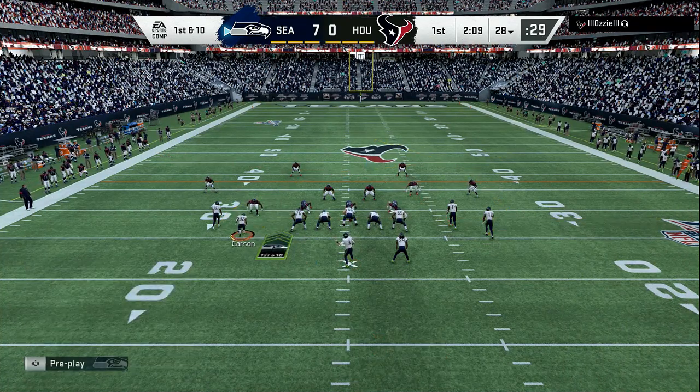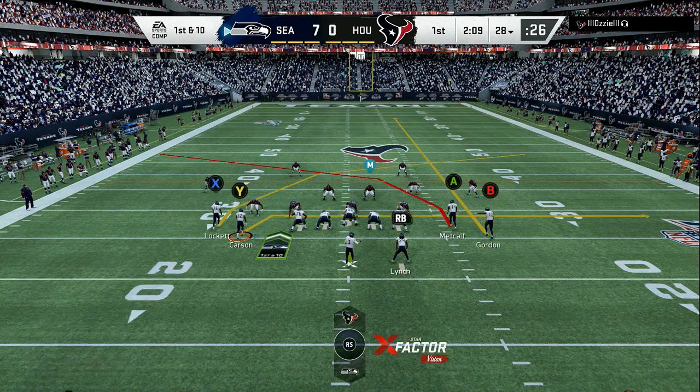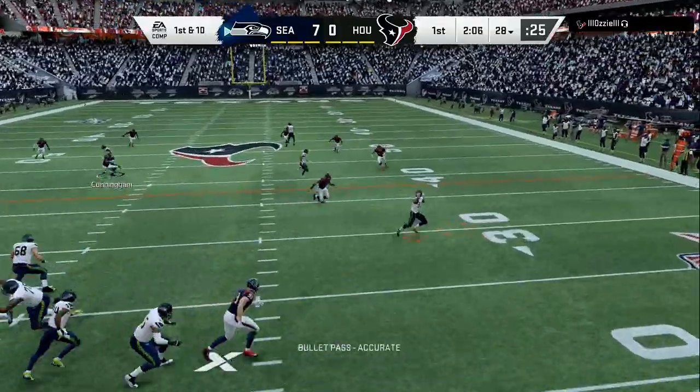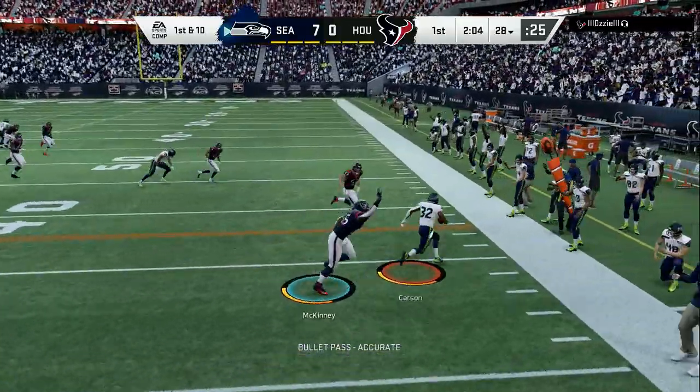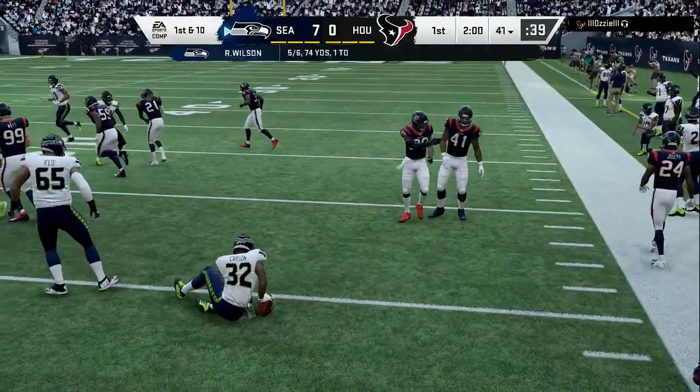Middle of the field, right hash mark: gun ace. Very simple, very effective. Three down linemen, not a heavy rush. Know your opponent's tendencies. Now I'm going to put that running back out, put him on the drag, set my offense up. He's running through the middle of the field, so I'm going to always take my check down. This is how you set up for the big banger.